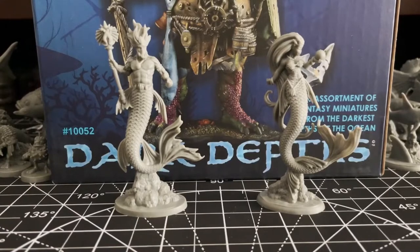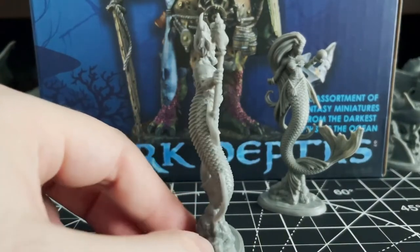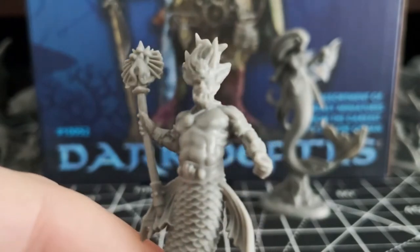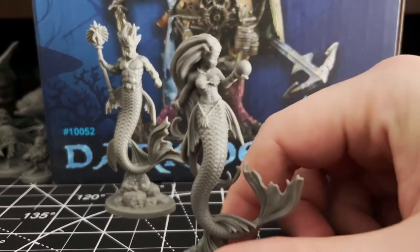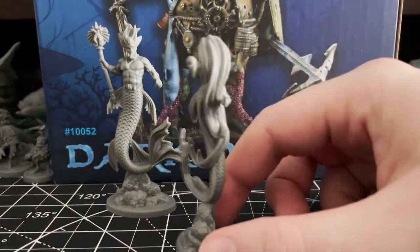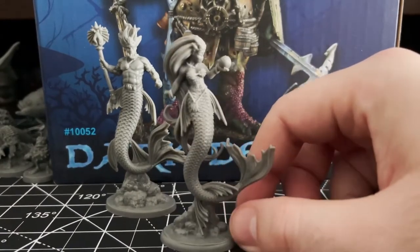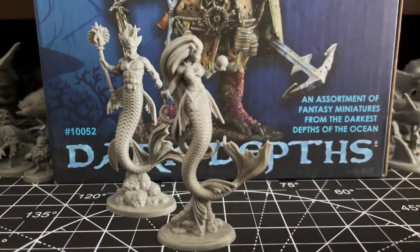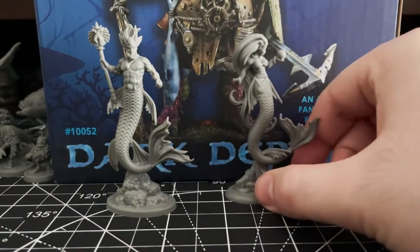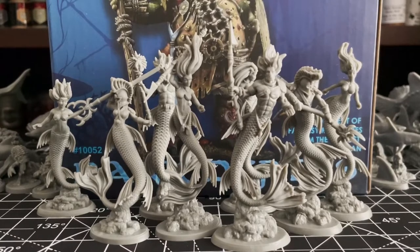You can't have royal guards without royalty, so we have the mermaid king with his great scepter of the seas and an imposing figure. And then some other mermaid — the queen, I guess. Or princess. There's actually a bonus mini that Reaper threw in later during the Kickstarter — looks like she's wielding some kind of pearl power, or maybe she's just looking at it. I think she'll be pretty fun to paint. Altogether, we got so many quality mermaids in this set — I don't even know which to paint first. These are some of the best merfolk I've seen and they make a great addition to my collection.